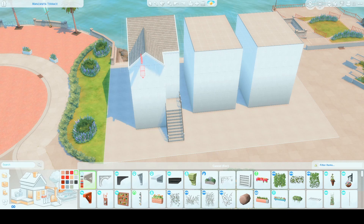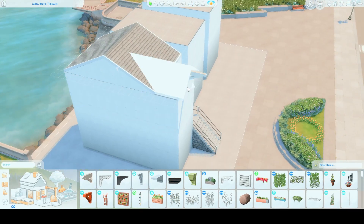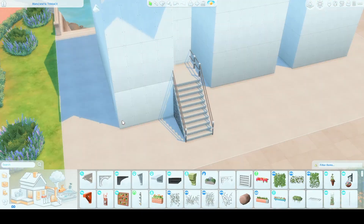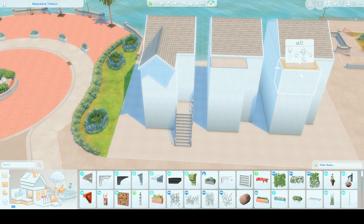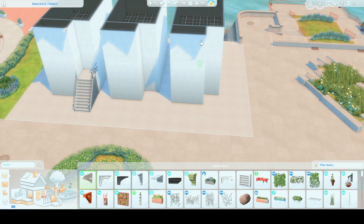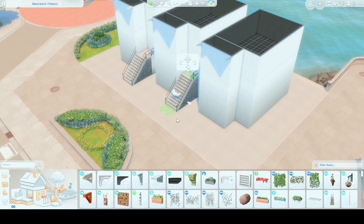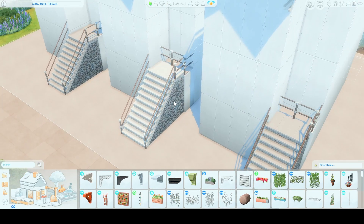It's by the water and it's a cute little downtown area. Personally, I would have preferred townhomes and apartments like we have in Evergreen Harbor. If anybody's listening, in the next world can we please get some more small apartments? In San Myshuno the wall heights are too high for me, but in Evergreen Harbor those apartments are perfect. I love building in those, so I tend to make my own community housing — townhomes or condos.